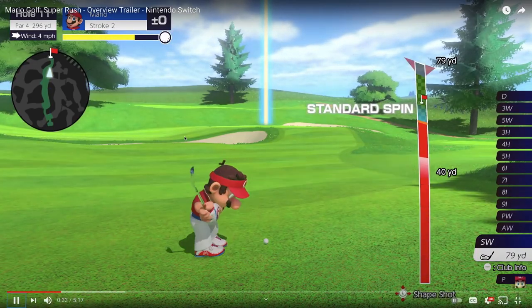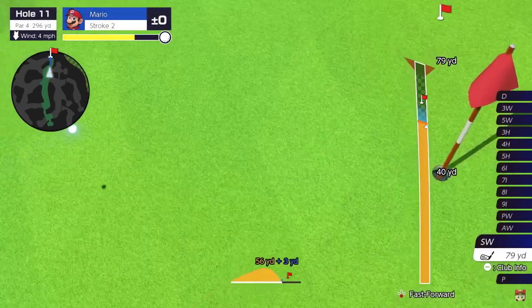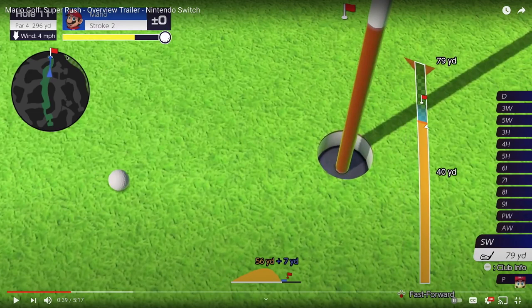It gives you lots of options I suppose, but still not the best way to play golf in my opinion. Coming in with an open mind of course — as in past games, you're going to see the par, distance, the wind direction, and then all your clubs on the right side with your power bar.